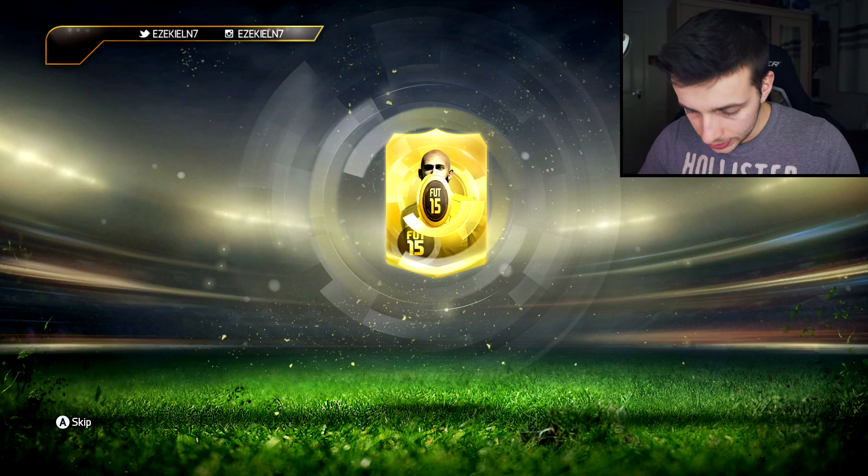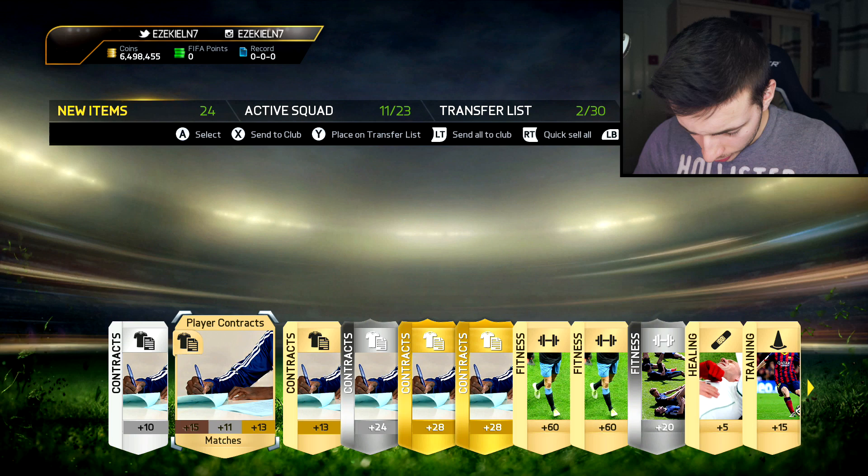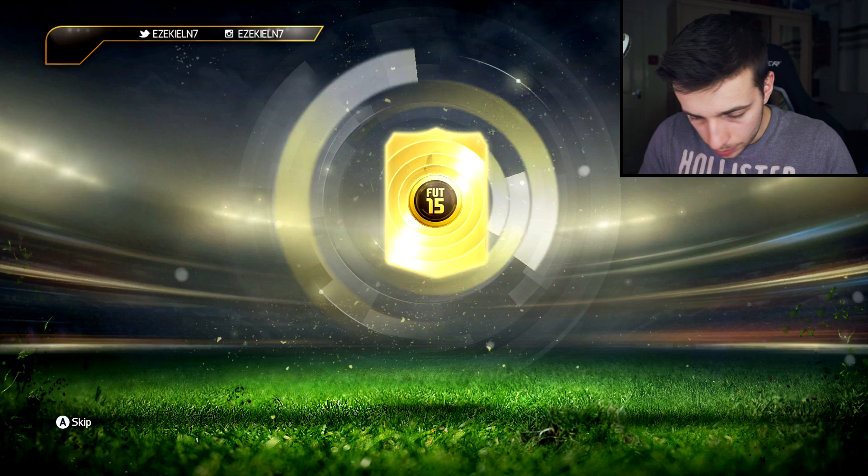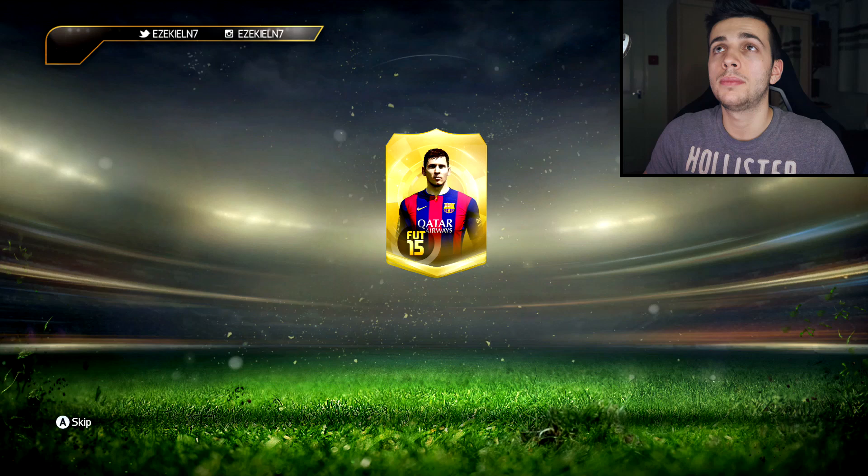Four more packs to go — this is pack 17. Howard on the front. I'm going to be discarding this one as well. I really don't mind discarding Howard — I usually discard Howard anyway. Pack number 18, Alibur on the front. Please don't give me an Alibur. Three, two, one, and discard. Gone.